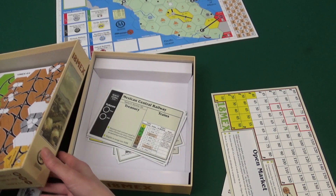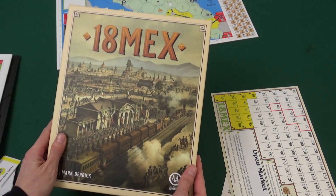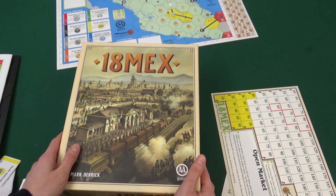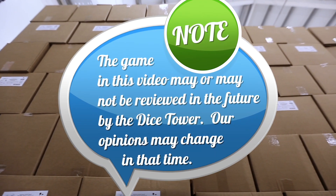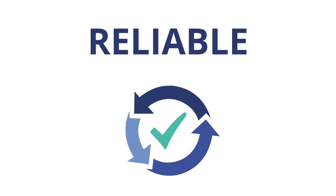This was 18 Mex, published by All Aboard Games — an 18xx game set in Mexico. That was another Dice Tower daily unboxing. Thanks for watching. Bye bye.